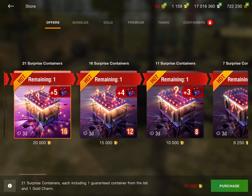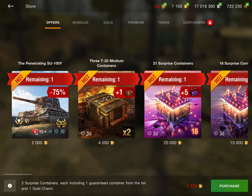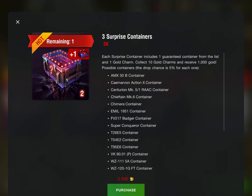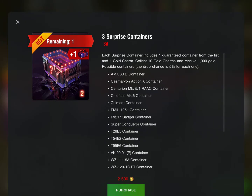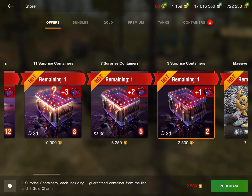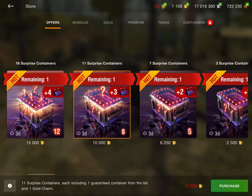Next we have the surprise containers, and there are lots of different ones. They're not horrible and not insanely expensive — almost half the price of the T22 containers. You have a chance to get various tanks with about a 5% drop chance for each. They're not horrible containers, but I still wouldn't recommend them because they are crates. If you're expecting not to get anything and want to spend your gold, these aren't the worst option, but I still wouldn't recommend them.